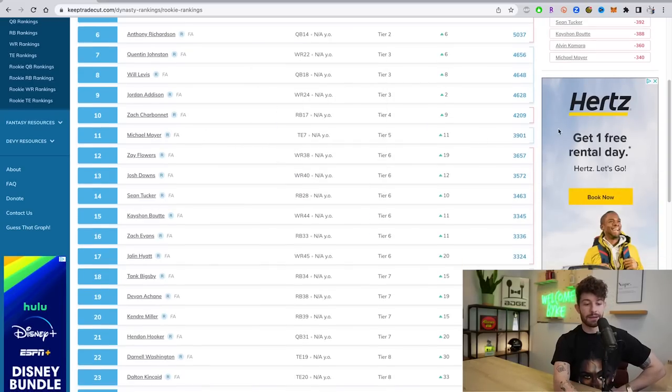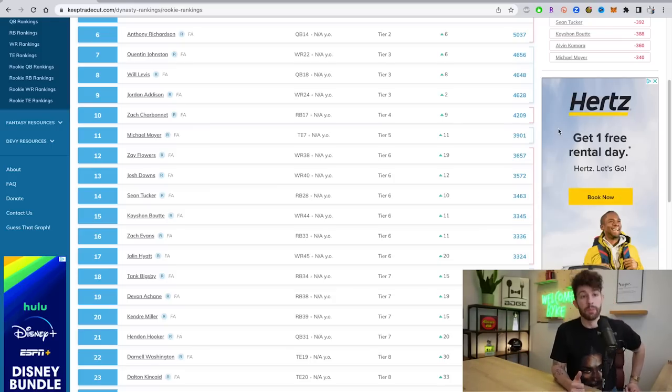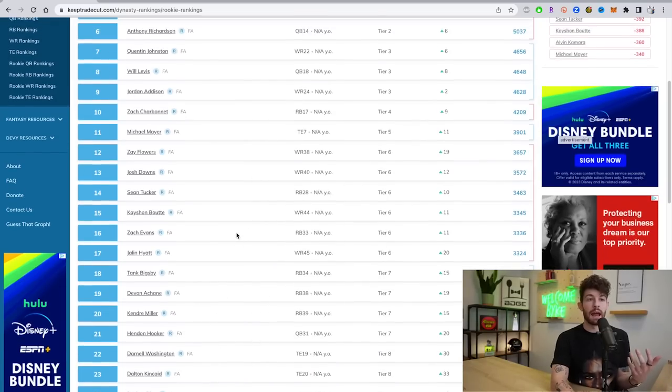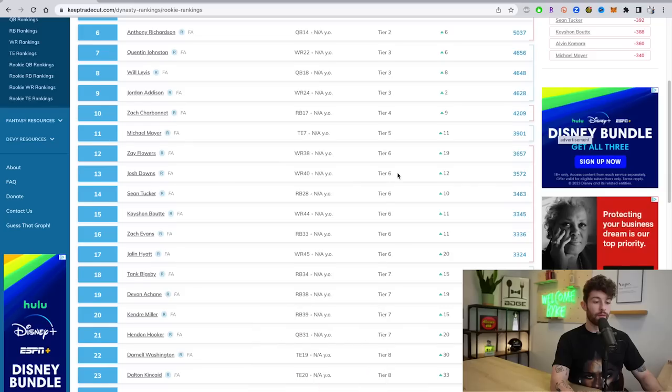Michael Mayer at pick 11 is questionable. He probably did what most expected at the combine, but every other tight end far outperformed expectations. For me — and probably for NFL draft people — Mayer is no longer in a tier of his own at tight end. It'll be a wild toss-up between Mayer, Kincaid, Darnell Washington, Sam LaPorta, Will Mallory, Luke Musgrave, and Zach Goon. With this class being so deep, taking Mayer early when you can get a LaPorta in round two makes no sense. Washington at pick 22 makes no sense either — they should probably meet in the middle around 14-15.